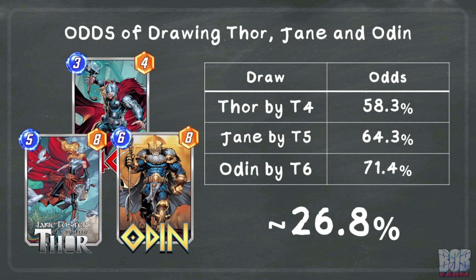Leveraging Jane, we get approximately a 26.8% chance to pull this combo together. This accounts for drawing Thor by turn 4, as we no longer need to maximize the odds of drawing Mjolnir, Jane by turn 5, and Odin by turn 6.